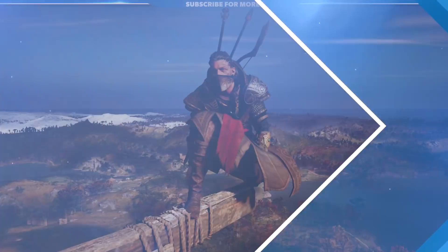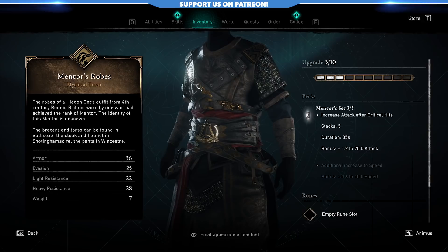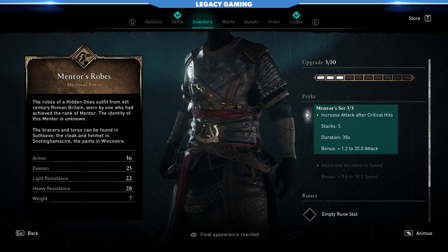This is going to combine items from within the Helix Store and from outside of the Helix Store, and we're going to start with the Mentor set. I'm using three pieces of the Mentor build here. It increases your attack after critical hits. This stacks five times, gives you a nice beefy 35-second buff, and that can extend all the way up to plus 20 attack. Everybody knows that the Mentor set is really good, but it's how we combine it with the other set and the weapons that's really going to make this build truly special.